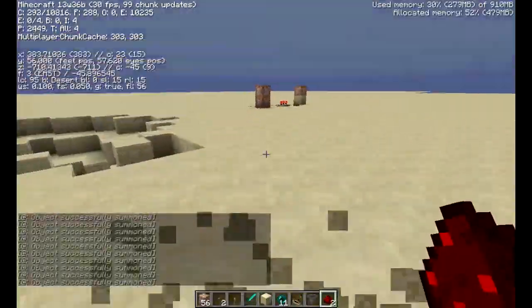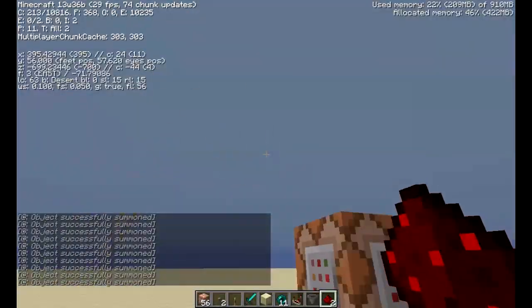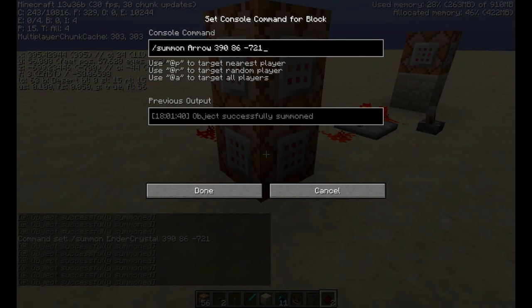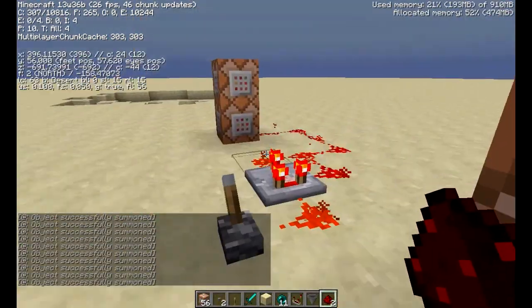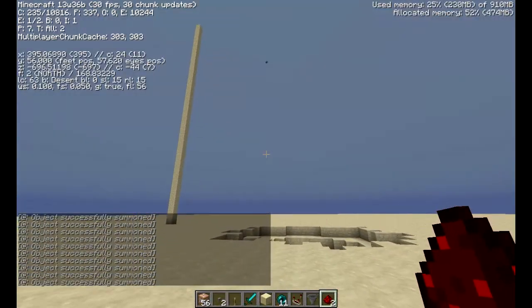These are the commands. The coordinates for where all this stuff is happening is this. It summons an Ender Crystal at that location, and then at the exact same time it summons an arrow at that exact space. It's on a really fast clock. The good thing about this is — okay you can see it.